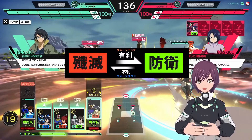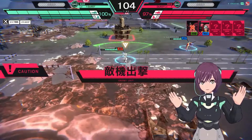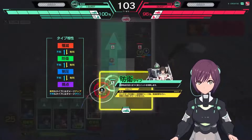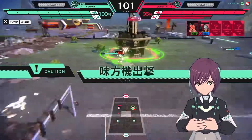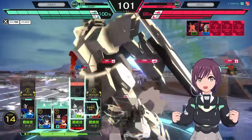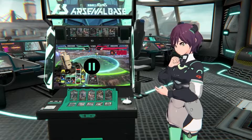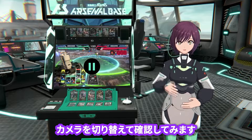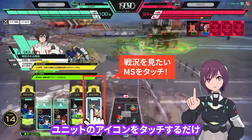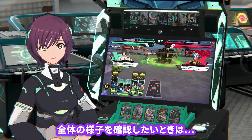For game modes, there are a few options: ranked match, CPU match, player match, draw cards, and a tutorial. Each play costs 200 yen, which lets you play a selected game mode as well as rewarding a card. Additional cards can be drawn before or after a match for 100 yen each, up to a maximum of five before the game asks you to start the process all over again — presumably to prevent people from hogging machines.